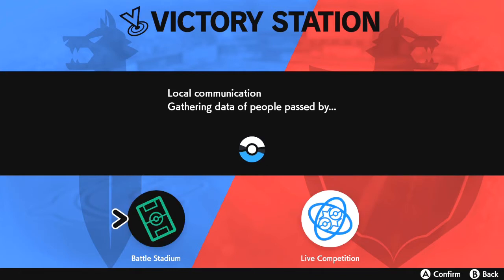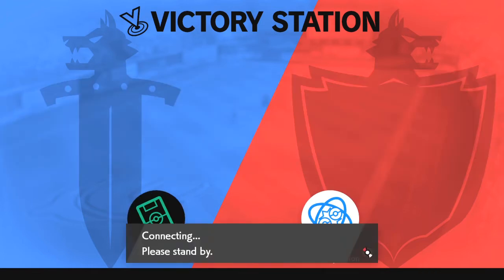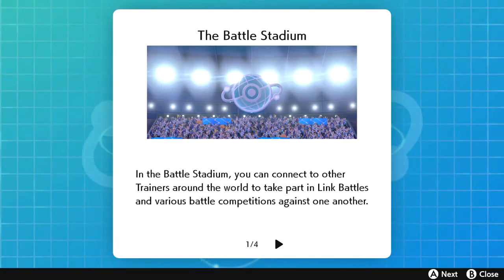Once you click Versus, it's going to take you to a Victory Station where it says loading local communication and stuff like that — don't worry about that. What we want to focus on is going to the Battle Stadium. Click the Battle Stadium, the one that has the battlefield on it. It's going to say 'connecting, please stand by' while it connects you to the internet and the service.